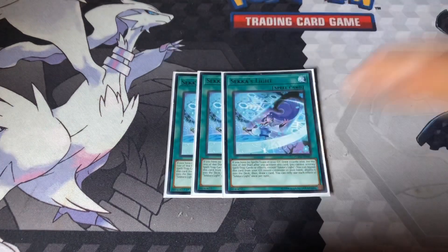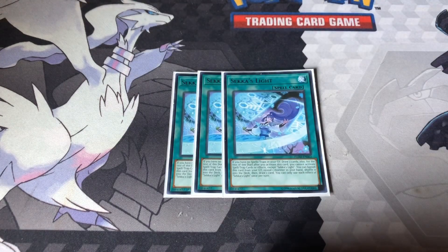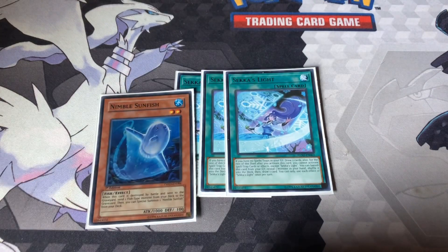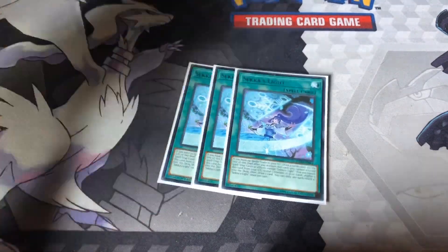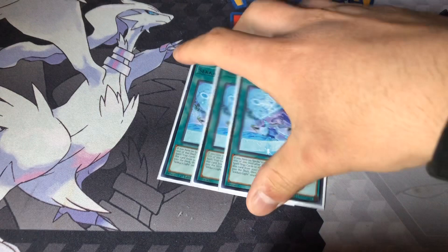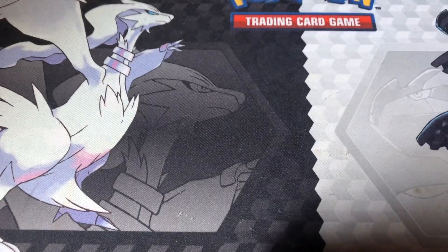Sekka's Light — last three cards of the deck. This is what I was talking about with the Sunfish. Say I have these cards in hand, I don't worry at all. If I have Sunfish and Sekka's Light and whatever else, I draw two, banish Sekka's Light, shuffle Sunfish back into the deck, draw one card. It's just here for the draw power. That's the main deck.